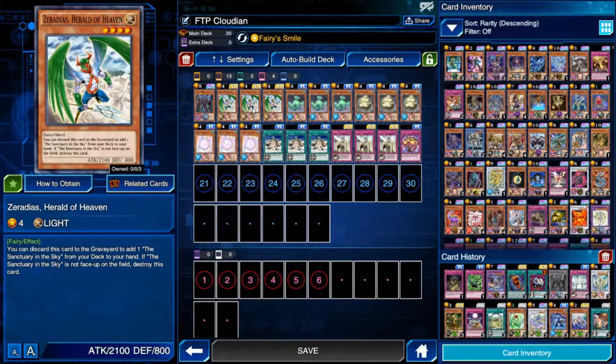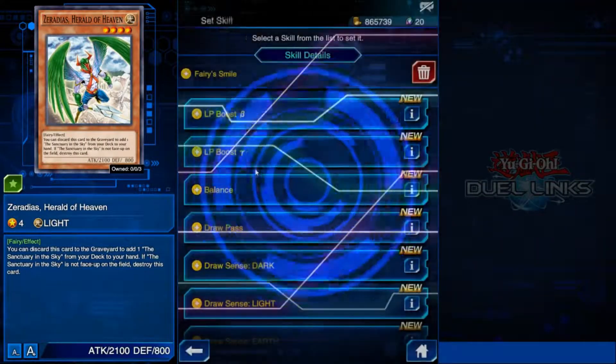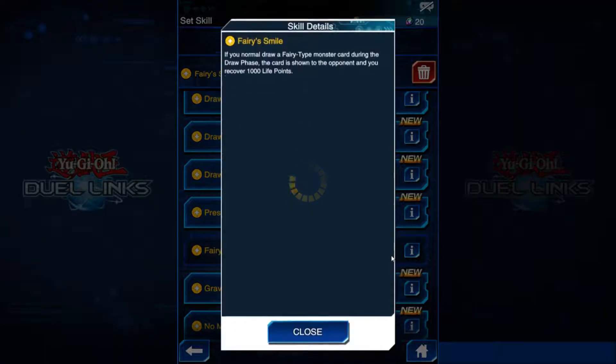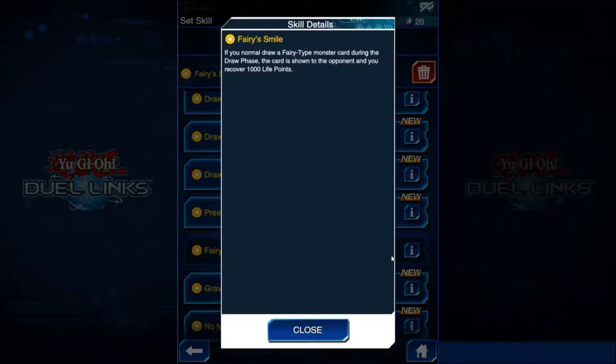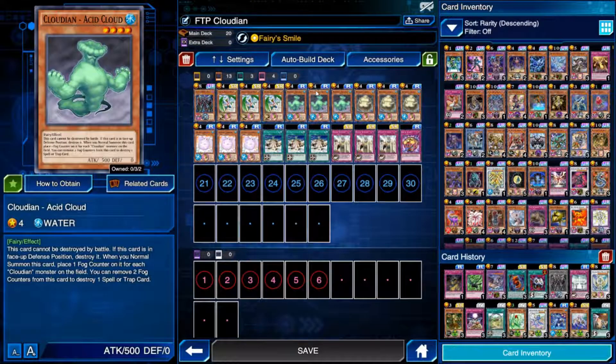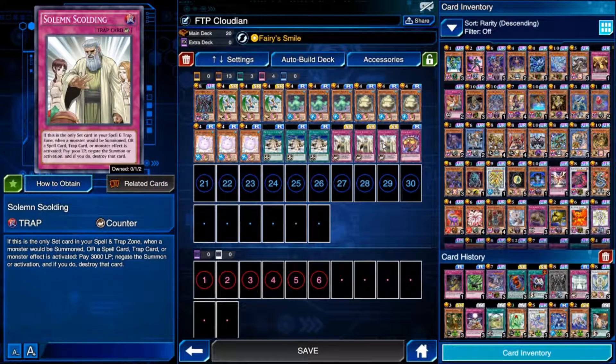Cirrostratus is a 2100 normal summon, which is pretty good. It's also a fairy, which works with Fairy Smile. Fairy Smile: if you normal draw a fairy monster, you gain a thousand life points. So this can help in your stall out — you're setting up with your Cloudians, they're sticking on the field because they can't be destroyed by battle, you're not taking damage, you're gaining life points. Solemn Scolding fits in with that.